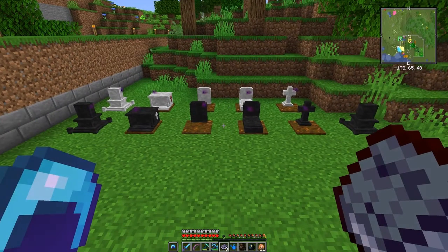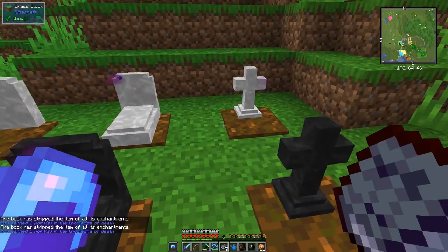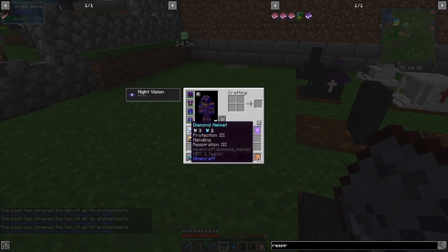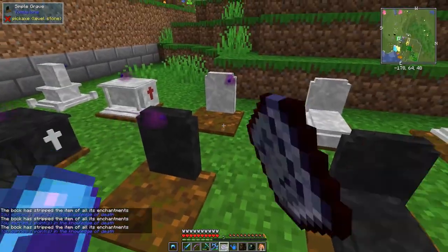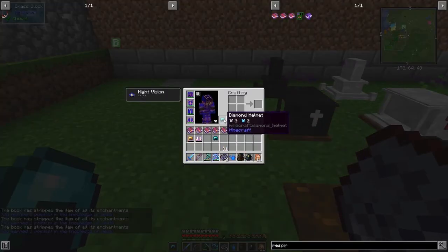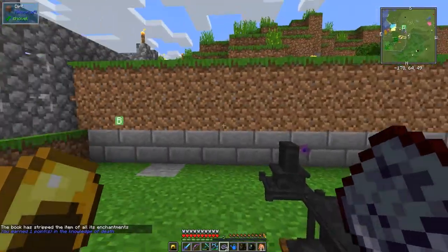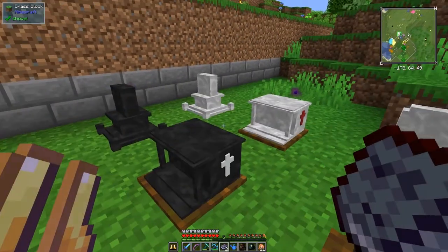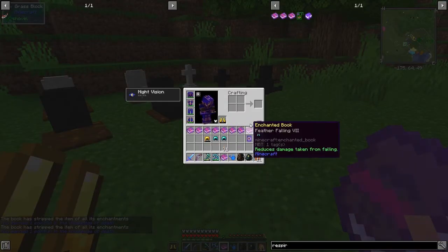Let's strip some of this stuff off. I've got nine books and ten graves here. I'll strip the last three off that diamond helmet so it has nothing on it. The Mending is what I really want from this one. That one's done. I'm not sure I can afford to put the next one on, but that should be fine. We've got two on the boots, giving us nine enchantments total. We've still got a grave for another purpose with a spirit as well.